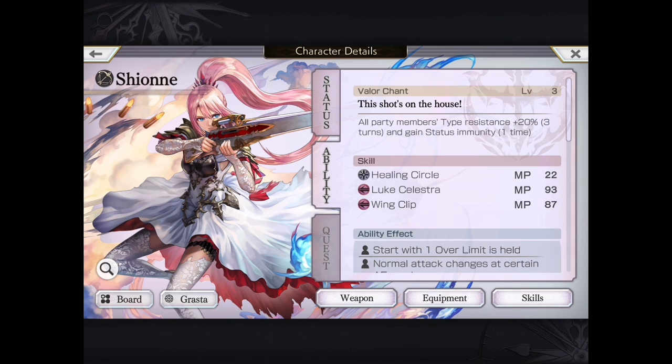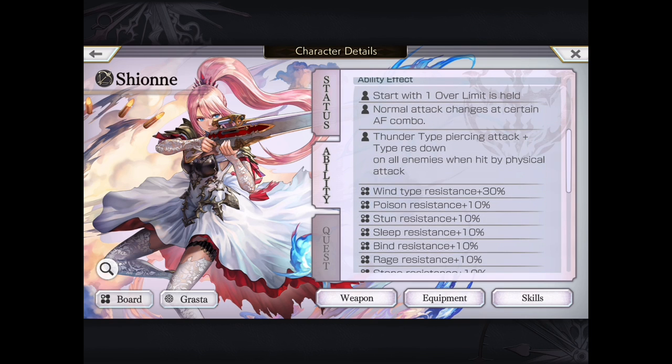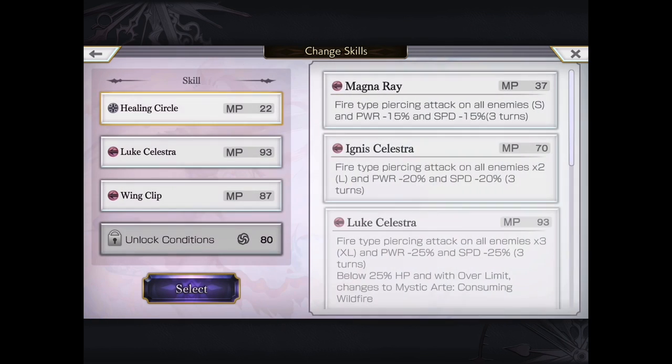Shion's VC is alright. Type resistance is up 20% and status immunity for one time — certainly not as defensive as 30-plus for shielding. Just like her other compatriots, one-over-limit mystic art at 25% or less HP. She does have a counter: if she gets hit by any physical attack, she hits an AoE thunder type attack, and it actually applies a small type down — not sure if it's 3 or 5%, stackable up to 10 times.